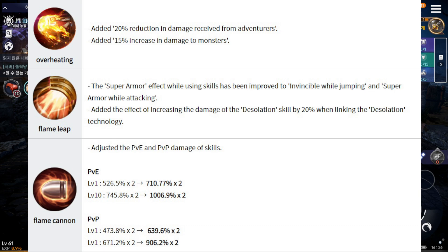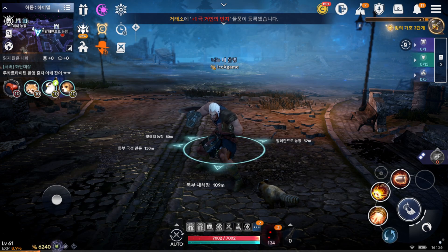Second change: when using frame lab, it will change from normal super armor to invincible while wheel jamming. They're going to divide it into two timings. During wheel jamming you will have invincibility, and when you land the attack you will have super armor. Also, when you link to the deceleration skill, you will have around 20% damage increased.